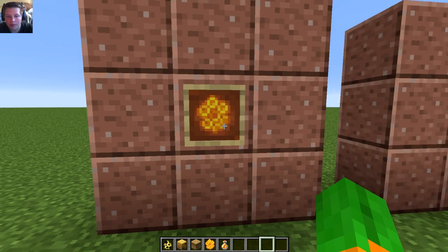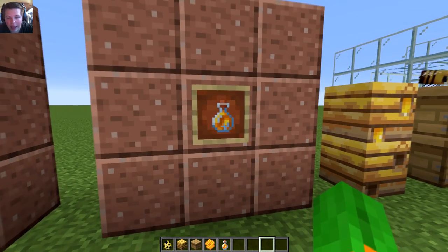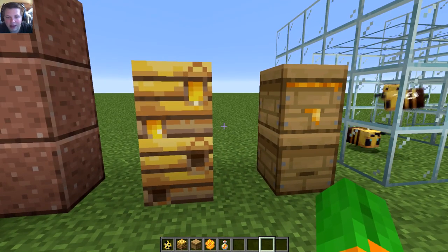So there's the honeycomb. You get these from shearing the wild nests that you'll see. And then there's honey in a bottle, which you harvest from the nests or the hives. So let's take a look at the nests and the hives.